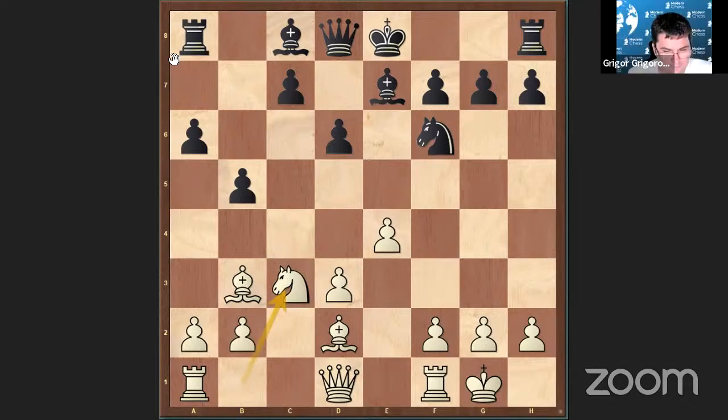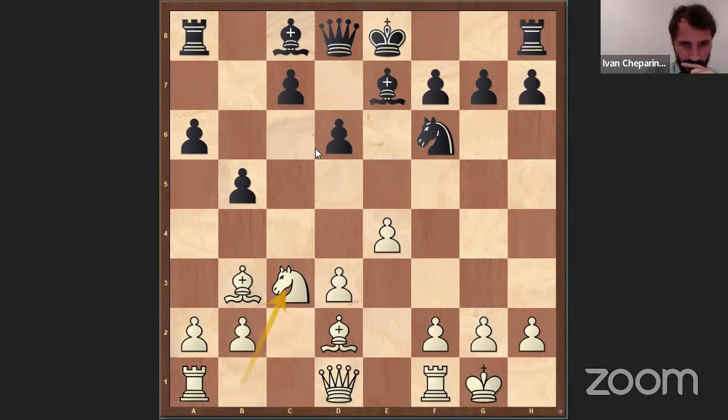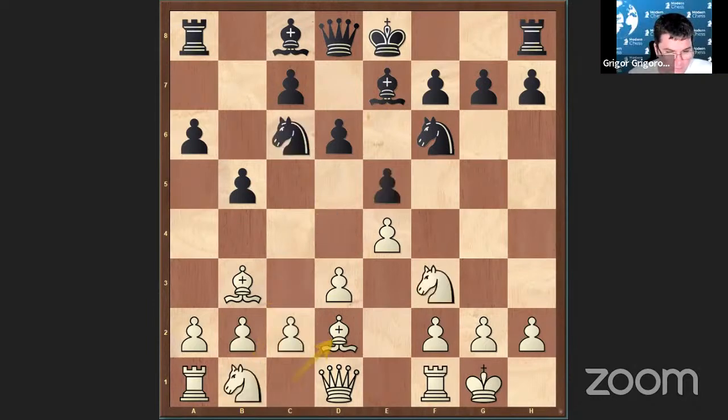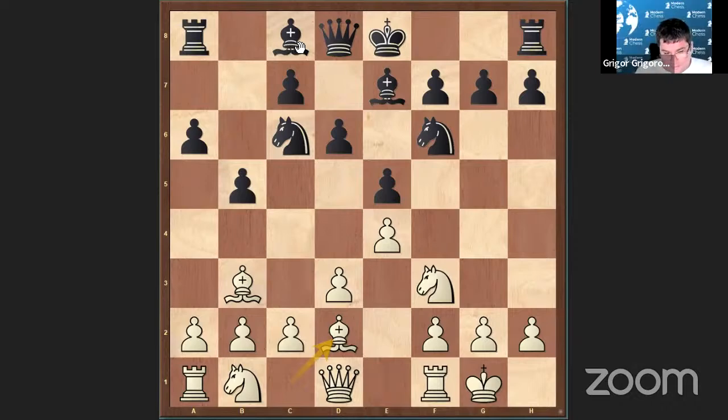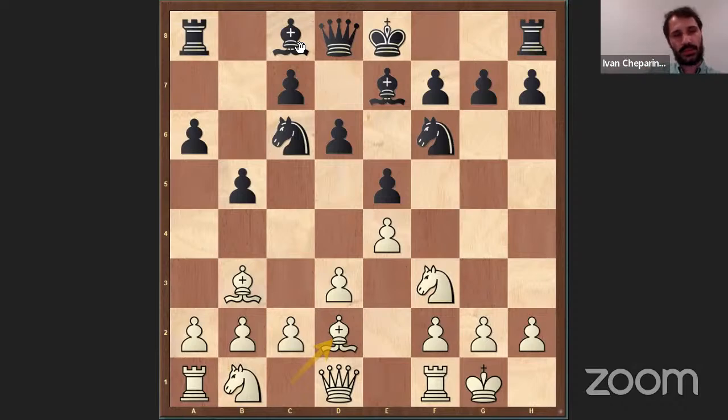I wanted to make one more important qualification. One advantage of the move Bishop D2 instead of A3: in many lines when Black captures the Bishop on B3, it's useful that we have our pawn on A2 and we are able to take with the pawn and activate the Rook. This is not an option when we have already committed to A3. For example, the lines with Bishop E6 will be quite different in this case. Yes, this is right — this is also one of the advantages.